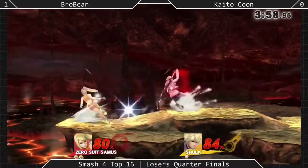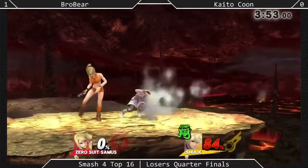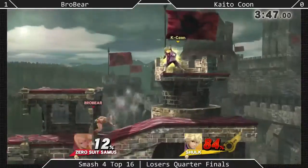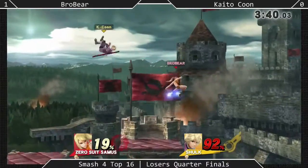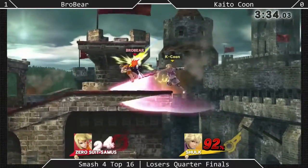That was a flurry of fantastic finger movement! Kaito-kun did just take stock, but not before giving Brobear a few moments to have lapped him. Definitely advantage to Brobear currently. Now that we have Shield Mode back on — in Defense Mode, Shulk is also operating with less damage and significantly less knockback.